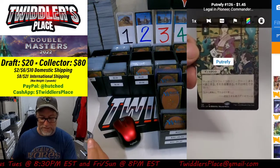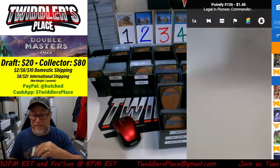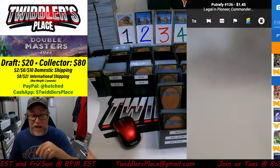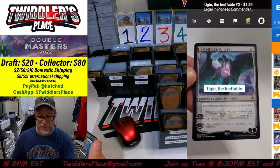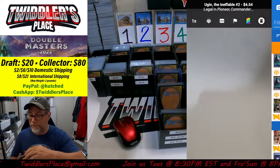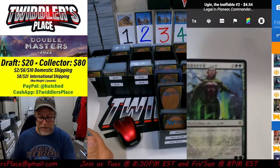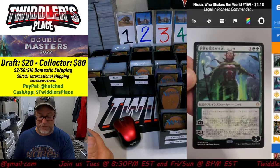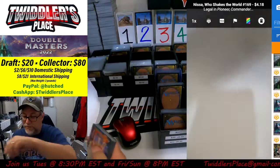There's Putrefy. As I get them scanned, I'm going to go ahead and put them in the box and sleeve them later. There's Ugin the Ineffable — check out that version, $4.50. And then what do we got next? That's Nissa Who Shakes the World, $4. Put that one over here.